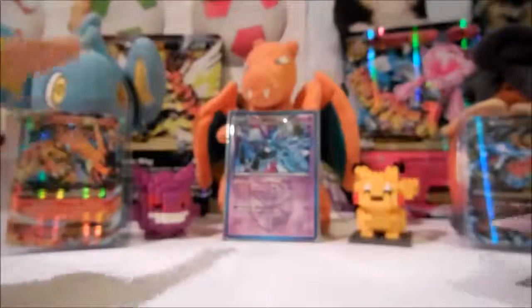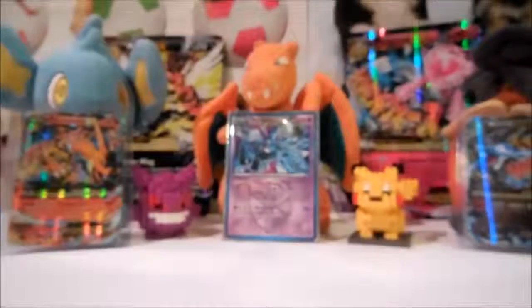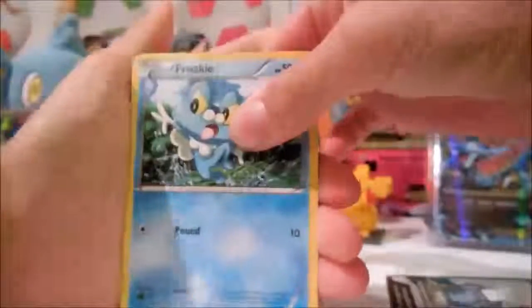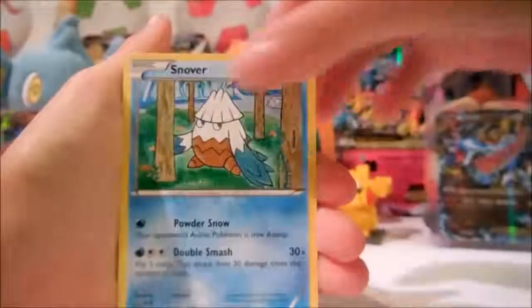Alright let's do it. Look at these guys — I got Charizard in here. XY Break is so cool. I thought I saw some gloss at the back but it was just a pack. I hate seeing the shininess of good cards like EXs and stuff. Alright, Floki — that's from Legendary Shine, I have that card. It's Nova. I love that card.